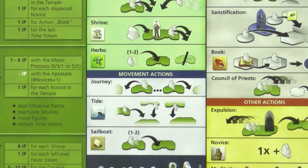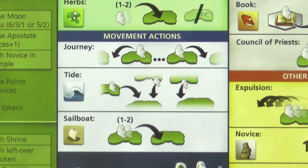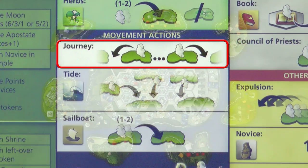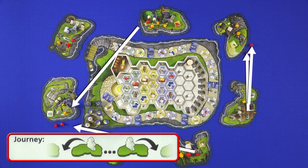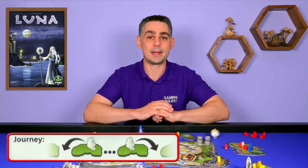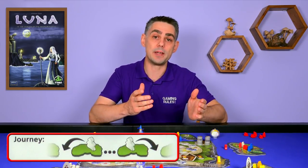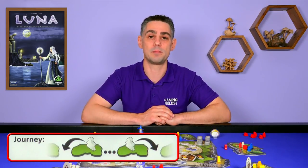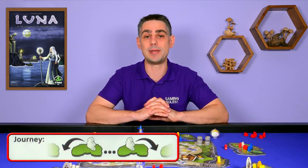The three different movement actions are just different ways for you to move your Novices around the Isles. The Journey action is the cheapest but weakest action, and it allows you to move any number of your active Novices from any number of Isles and place them next to any other Isles. These Novices that you move are now inactive and so you cannot do anything else with them this round unless you reactivate them using the Herbs. You would use this action to move your Novices into position ready for the next round.